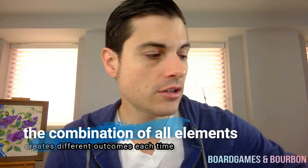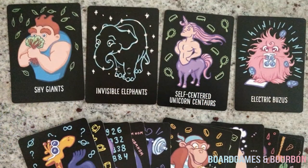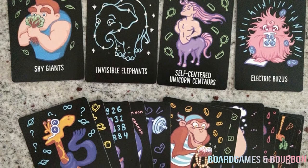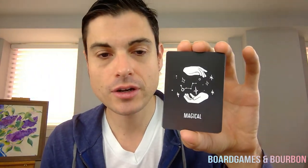You're heading to the world and then you're going to run into your species — you're going to have the self-centered unicorn centaurs, the shy giants, the invisible elephants, and it goes on. Then you're running this and thinking about what the impacts on these people are. On top of that, you have style cards, which basically say what qualities they bring. So you might have a shy giant or an invisible elephant, but then magical — working this into the cute, spooky — all these cards.